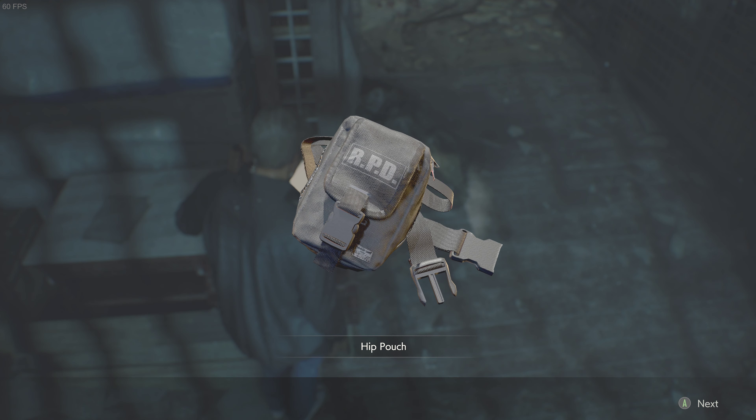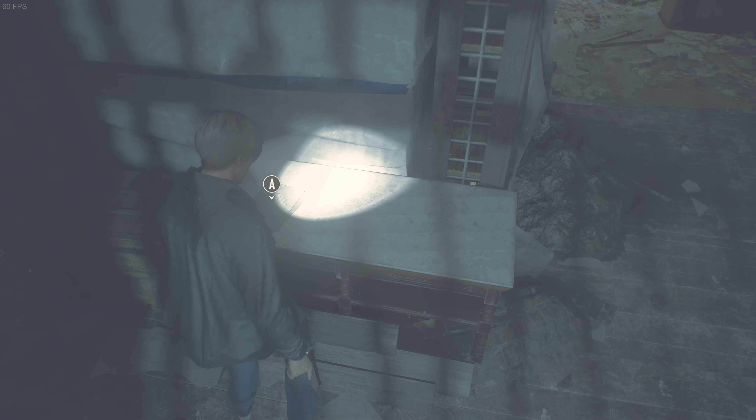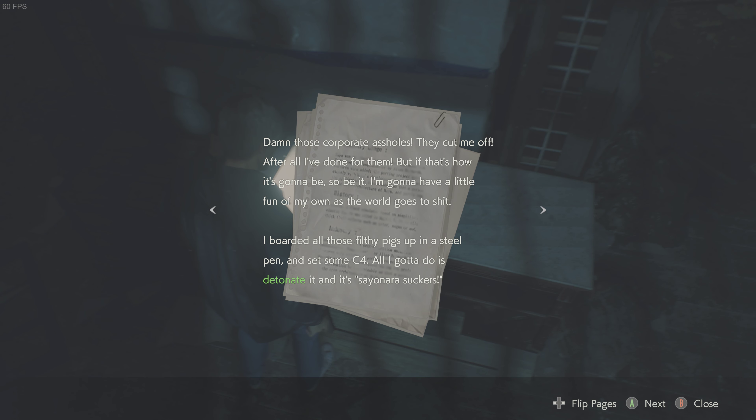Alright — hip pouch, thank you, I will take that. Give me the goods. Some guy's scribblings: 'Damn those corporate. They cut me off. After all I've done for them. But if that's how it's going to be, so be it. I'm going to have a little fun of my own as the world goes to shit. I boarded all these filthy pigs up in a steel pen and set some C4. All I got to do is detonate it, and it's sayonara, suckas.'